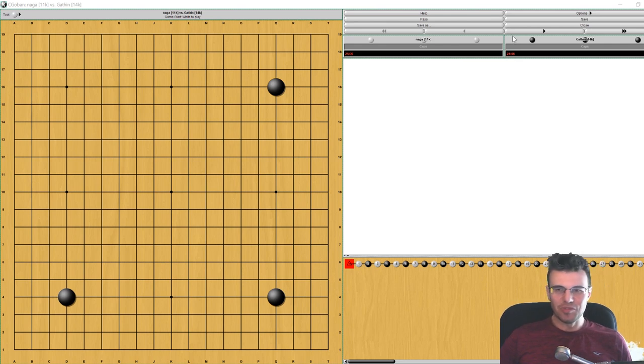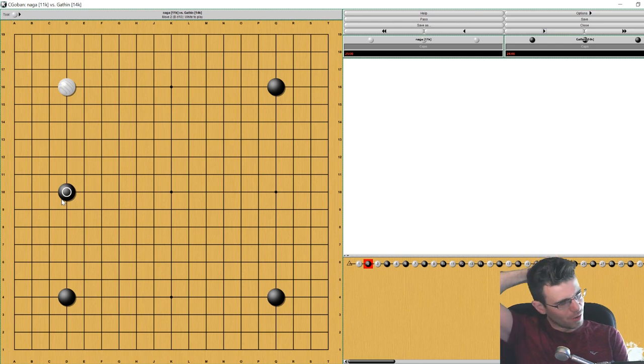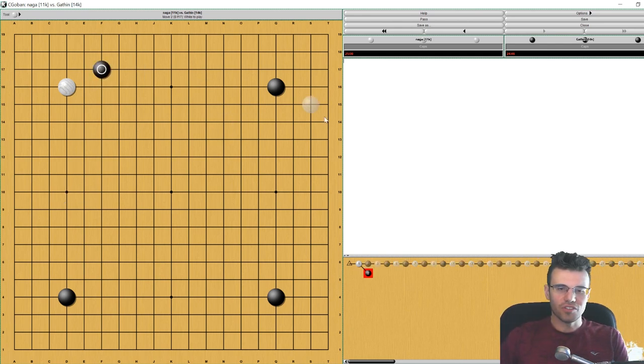Black gets a three-stone head start — normal placement. If you use other rule sets you can actually have free placement of the handicap stones, which is pretty cool. As a first move, you really can't go wrong. It might be worth just approaching here — that's a little more active. White immediately plays here and black comes with a really interesting move in response.